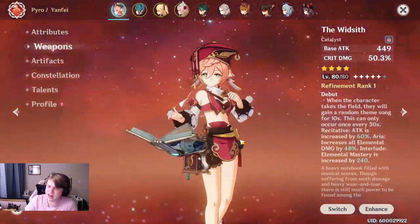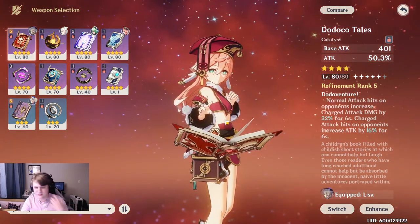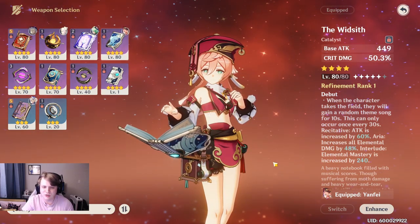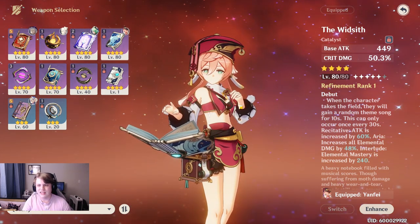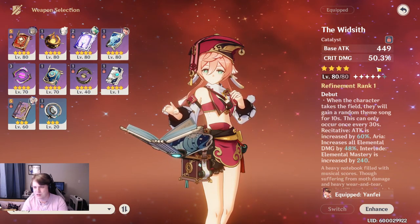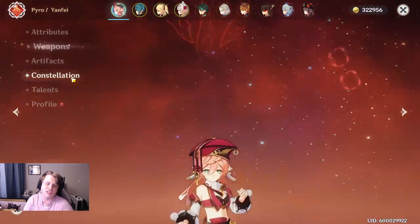As for a weapon, I actually chose to go with the Widsith. For those of you who have been sticking around on the channel for Yanfei, I was a huge fan of Dodoco Tales and I still am — I think it's a more consistent option — but my crit rate and crit damage ratios were a little off, so I had to offset it with something like the Widsith, even though it's a lot more inconsistent with its passive. But it does have the crit damage substat, which is very nice. Otherwise I would 100% be using Dodoco Tales if I had a proper crit damage ratio.